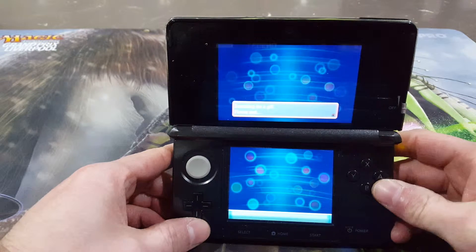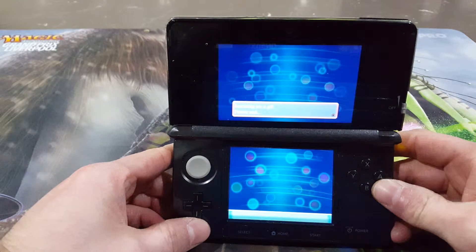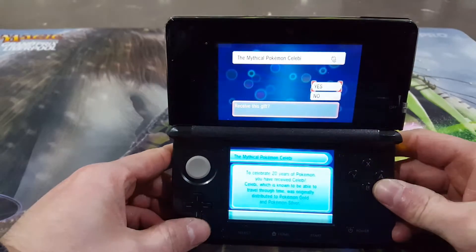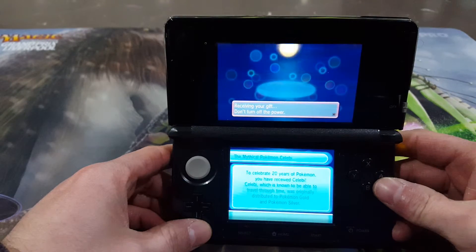But this time you don't need a code, you just need to click on the Mystery Gift, go on Receive Gift. And then all you do is just have a look, and you will soon see. There you go — there's the Mythical Pokémon Celebi. Click Receive the Gift.